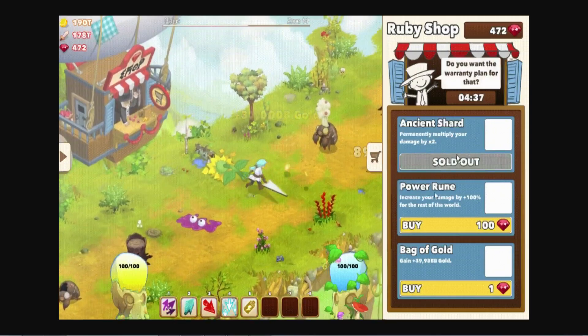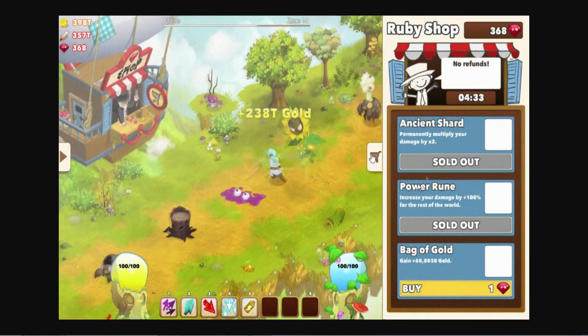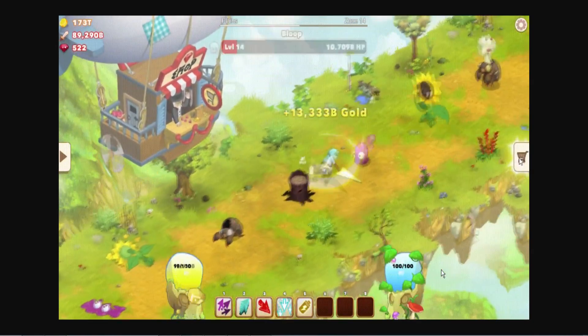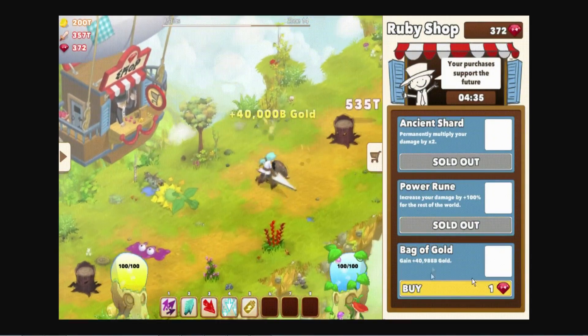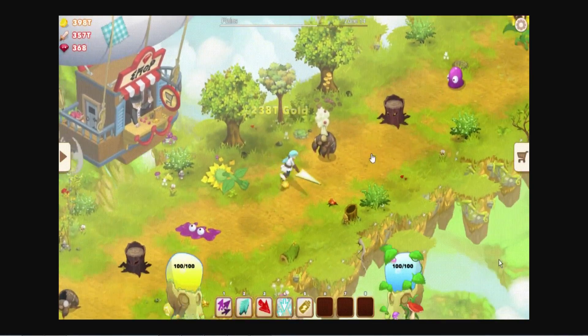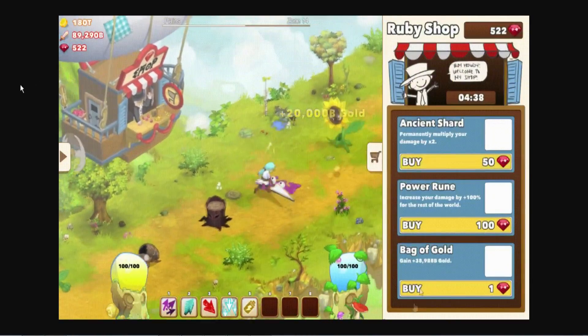You can see that we got times 2 damage which we already have, and times 100% damage for the rest of this world. And then there's a bag of gold, which looks like it adds a decent bit of gold — maybe 30%, maybe 20% gold. But it's a little bit of gold for one ruby, which is pretty decent.